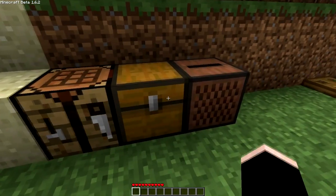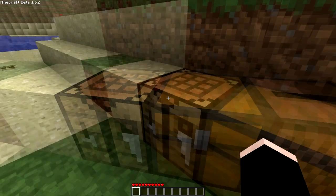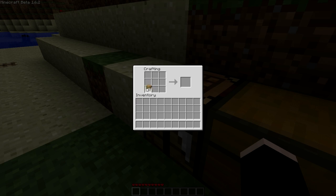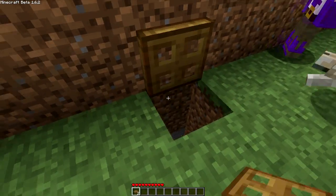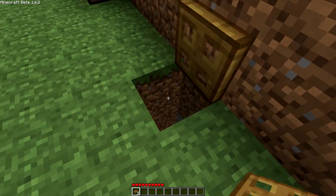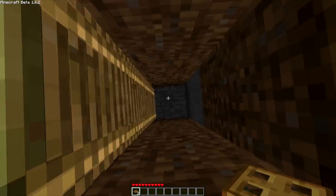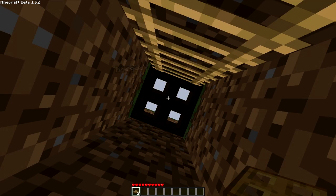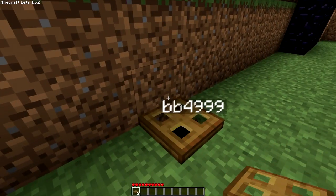First of all we have hatches, which I'm going to show you here. As you can see, two hatches - they're actually called trapdoors - but there they are, crafted the same as doors but on the side. As you can see, you could have a secret base or something to hide out, make a prison.